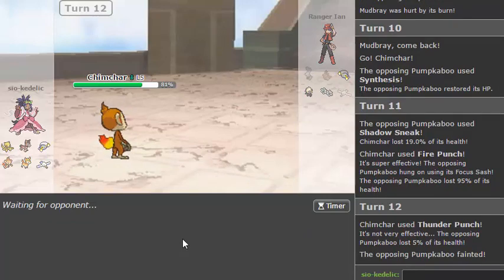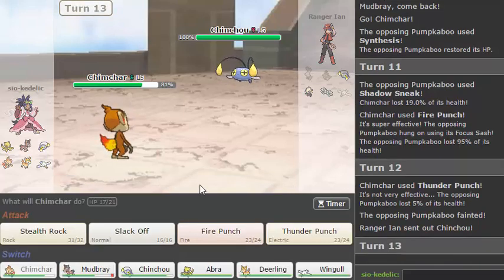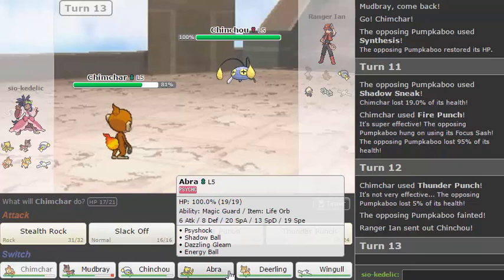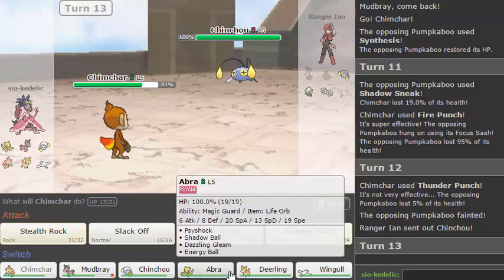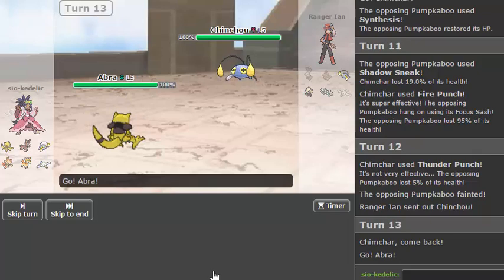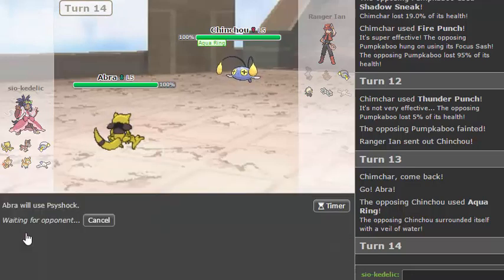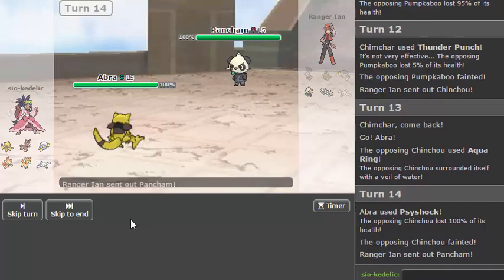I'm assuming Klink is Shift Gear so I need to keep Chimchar alive. Chinchou comes in now and my switch to it is Deerling, I think. Well no — I could go Abra on his Volt Switch, sack Abra, and then go Deerling. I like that plan more. So if he just doesn't Thunder Wave right away, he goes for Aqua Ring okay. Thunder Shock — cause you're probably specially defensive. I'm trying to lure in that Pancham, so please go Pancham. Or just let the Chinchou drop, that's fine too.